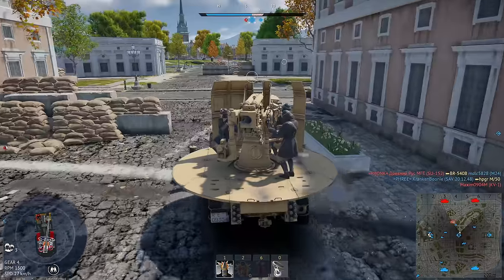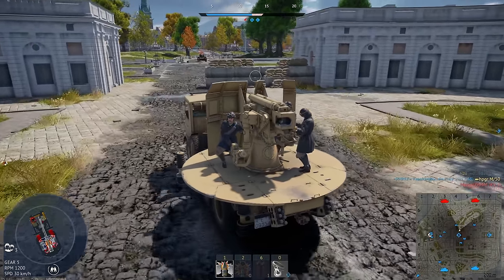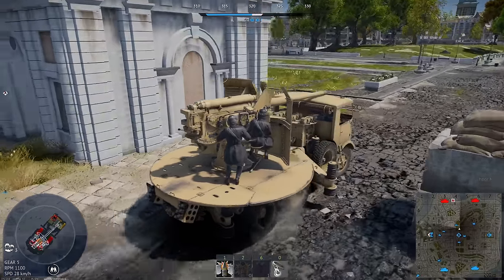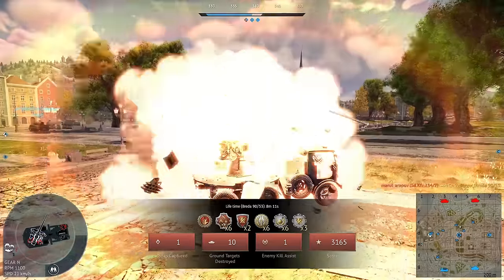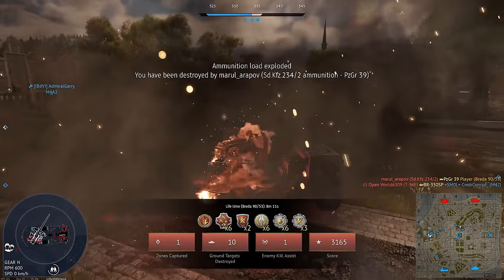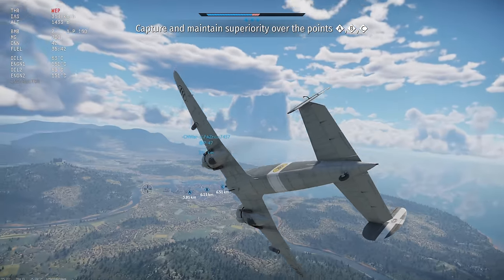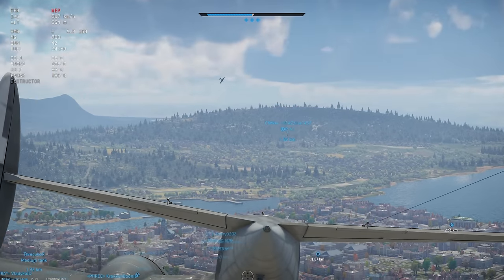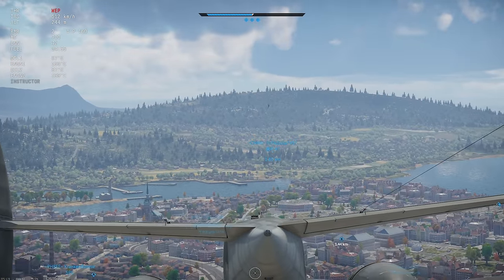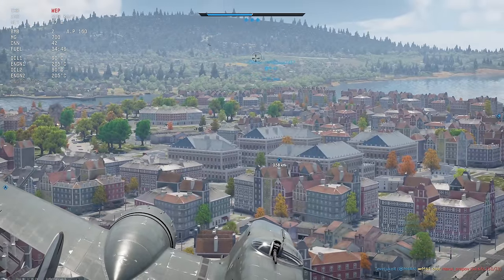What's our gun depression, by the way? Only two degrees, but I feel like we've got more when we aim over the side. I'm not sure if it just shows us the worst of our gun depression by default. I didn't even see the Puma — but my teammate killed him. Well, let's go, Ducky. I'm hedging my bets on the IL-2 to kill the P-47. The P-47 is flying away, so I can't help him. Typical P-47 player — worse than a Stuka.